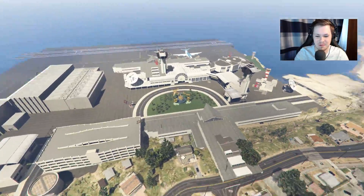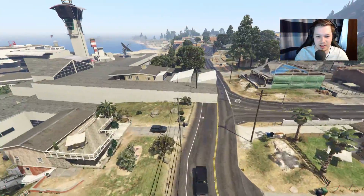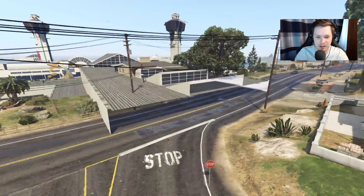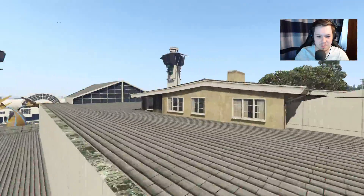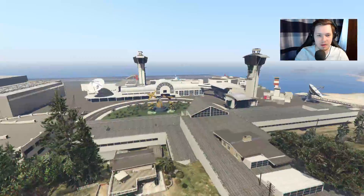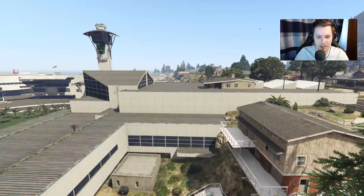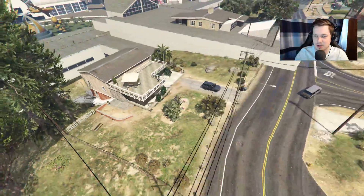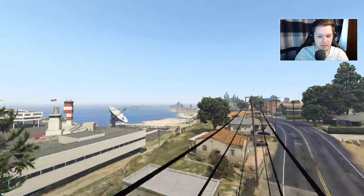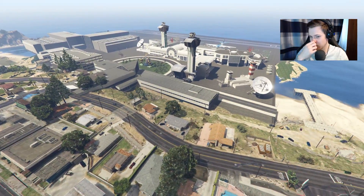That's pretty much it. These buildings here are a bit crazy — they kind of go in the middle of the road, which is messed up. It's a little bit strange. This building is kind of pushed too far into the road. Over in Sandy Shores you can see the buildings aren't really aligning correctly. I feel like this hasn't been done in the best way possible, but I still like it.